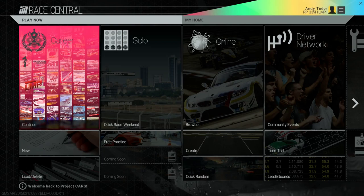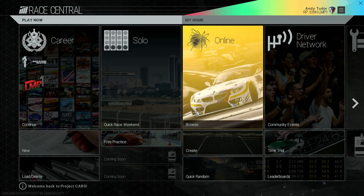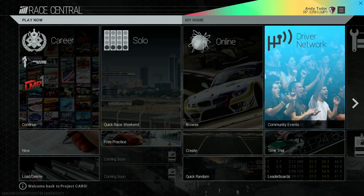Hi everyone and welcome to the first in a series of videos taking you in-depth with the various features in Project Cars. The logo for Project Cars consists of four stripes, relating to the four broad categories of how you can play the game: Career, Solo, Online, and Community through the driver network. You can access all of these quickly and easily from the Race Central Hub. In this video we're going to have a look at your career.